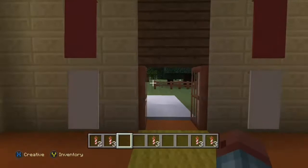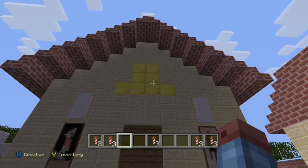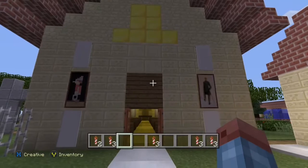The bells for the missions are very important. It was a way to say it's time to wake up, time to go to work, or time to eat. And let's not forget time to go to mass.